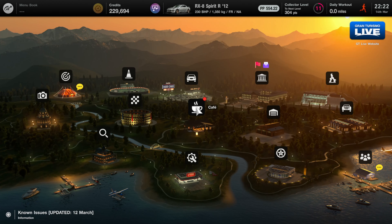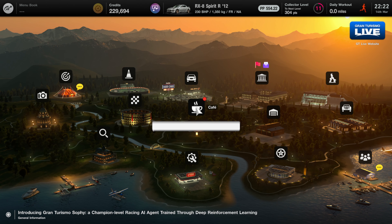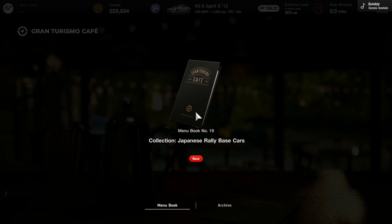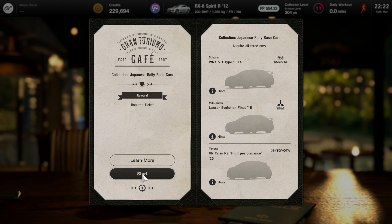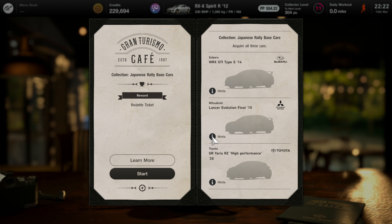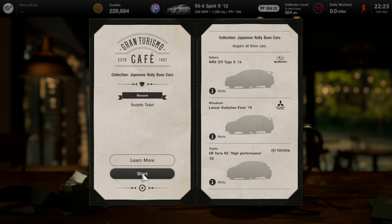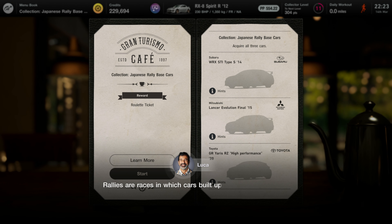Hello, how are you doing? Welcome back to some more Gran Turismo 7 and another part of our career mode. Today we continue our quest to complete our car collection, and we are heading into the cafe to find out what Luka wants us to do next. We're getting into Japanese rally base cars, and we are going to be unlocking the Subaru WRX, the Mitsubishi Lancer Evolution, and the Toyota GR Yaris from 2020.